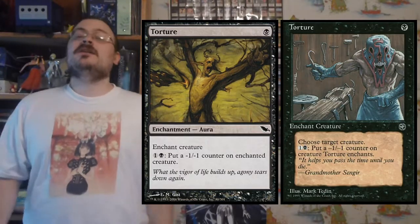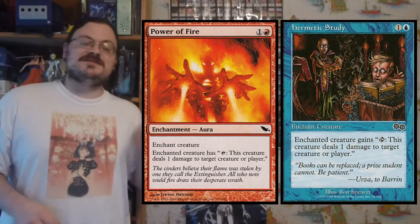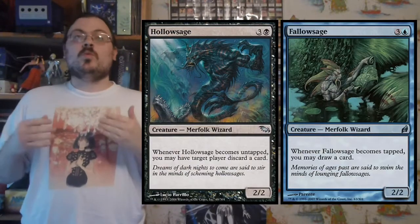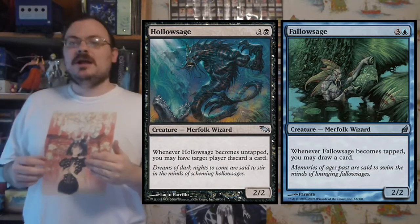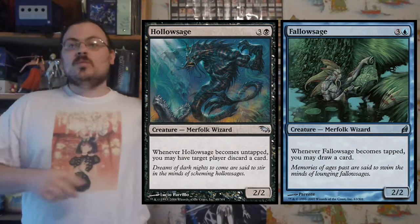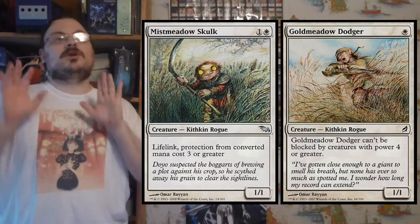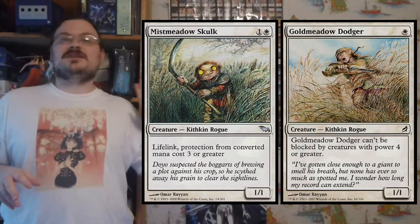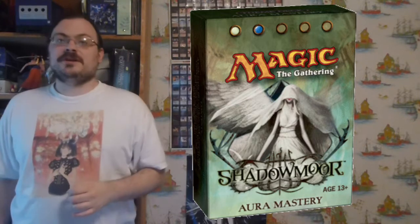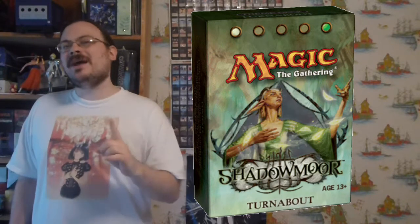There were seven reprinted cards including Torture, originally from Homelands, and a color-shifted card: Power of Fire for Hermetic Study. Several cards were effectively reflections of cards from Lorwyn — six mechanical reflections where one ability was the opposite of the other (e.g., one draws while the other discards), and eight flavor reflections. There were five pre-constructed decks: white-blue Aura Mastery, blue-black Mortal Coil, black-red Army of Entropy, red-green Overkill, and green-white Turnabout, cycling through the five allied color pairs.